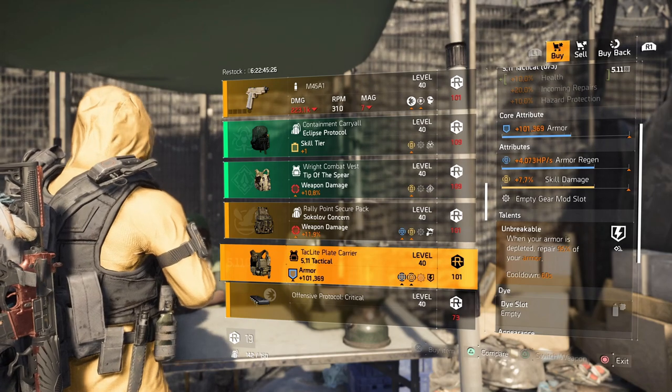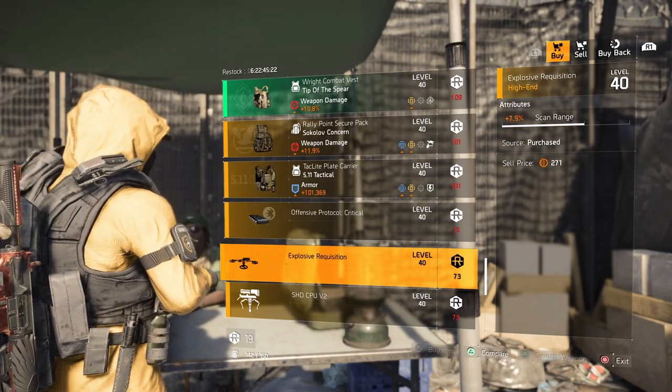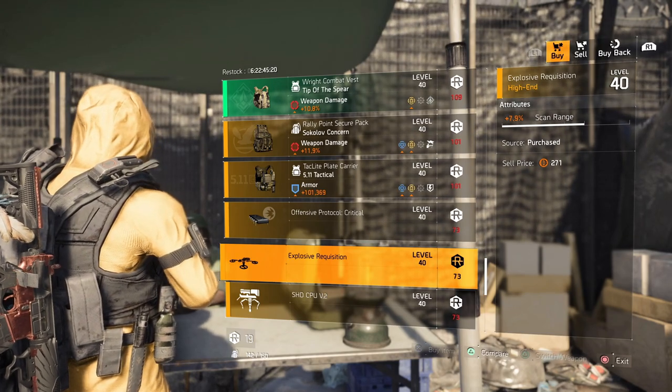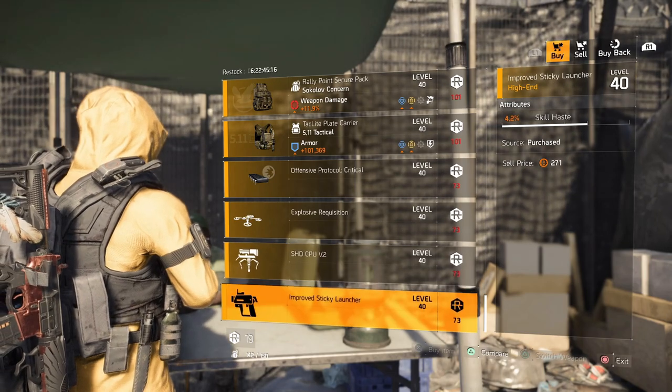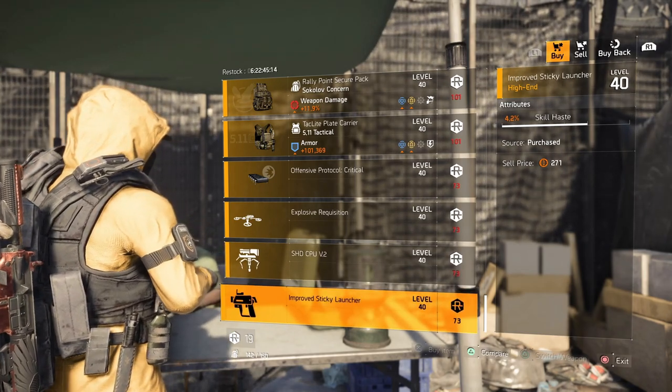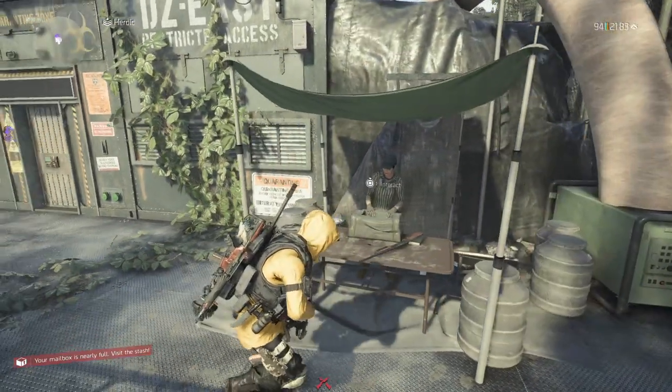Also at DZ South: a 511 chest piece with armor, armor regen, skill damage, and Unbreakable. Mods this week: a 9.9% critical hit damage mod, a 7.9% scan range mod for a drone, a 5.9% skill ace mod for a turret, and a 4.2% skill ace mod for a sticky.